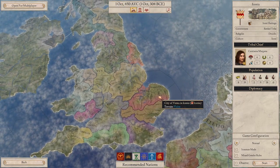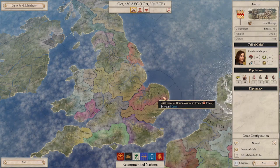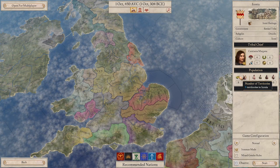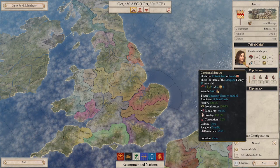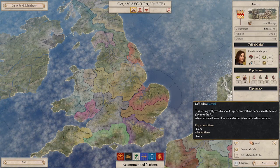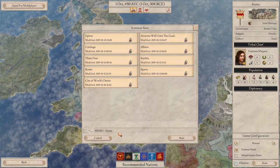Without any further ado, let's get into Iron Man mode. Here's our ruler — I'm not going to be able to pronounce any of their names, but Cantesina Margana — sure, let's go ahead and get started.